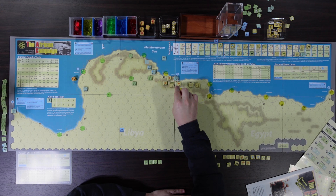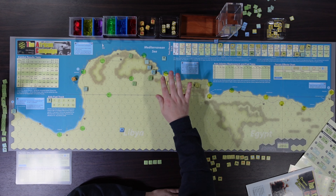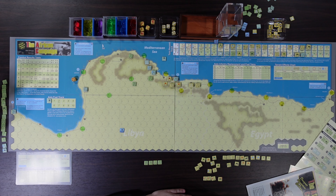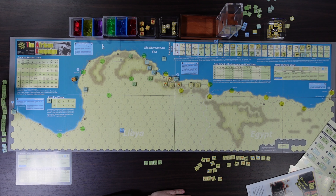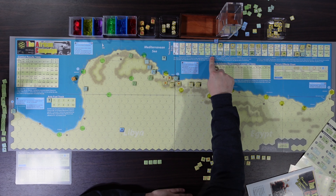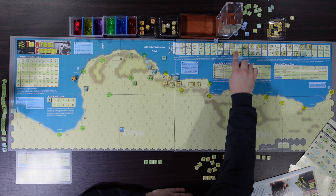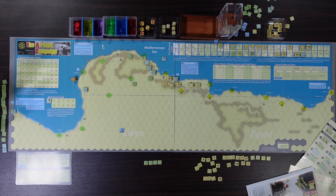Allied forces surrounded Tobruk again for another attack and rolled on two-to-one odds — and rolled a four on a two-to-one, so we just lost stuff and nothing else happened. Nightmare rolling. Things are fairly precarious with a lot of reduced units. We have replacements coming but when you receive replacements you can't move and attack. We've had to withdraw units to Crete and Greece. German air power has been strong and we're not getting any RAF support until basically 1942.